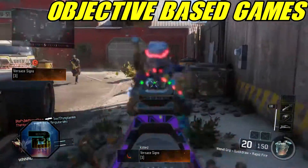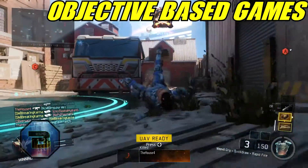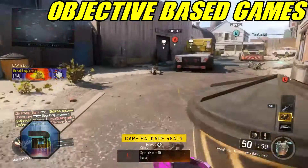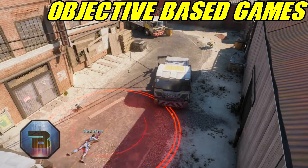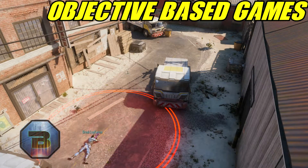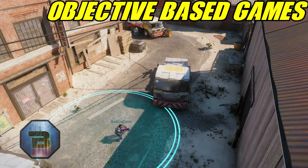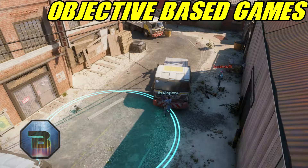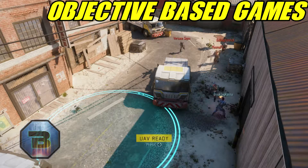Nine times out of ten, if you throw a mine on your main objective — A or C, wherever you spawn — and you're able to get to their spawn, the first thing you do is hurry up and cap, and they're not even going to see that mine because it glows red. That is why I use the mine. And a trophy system because when taking or defending an objective, most players are going to throw grenades, and it will definitely stop them and drive them crazy — most of the time it's out of desperation.